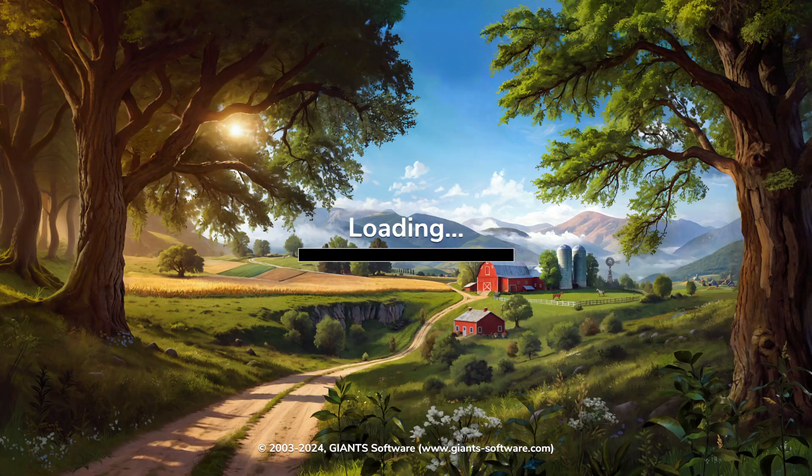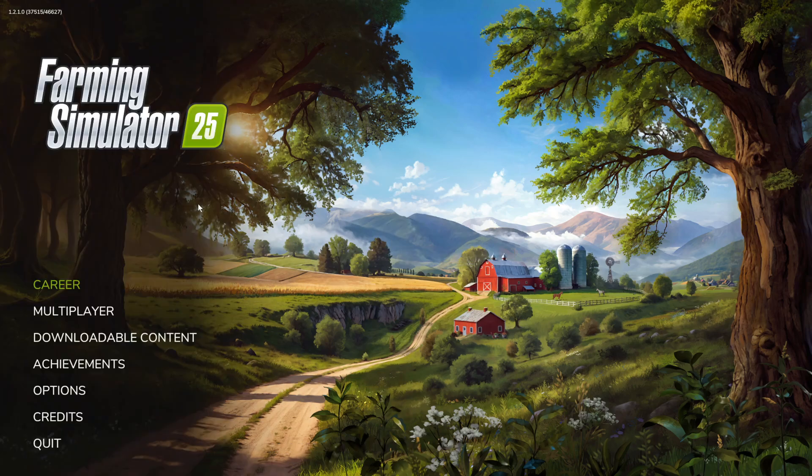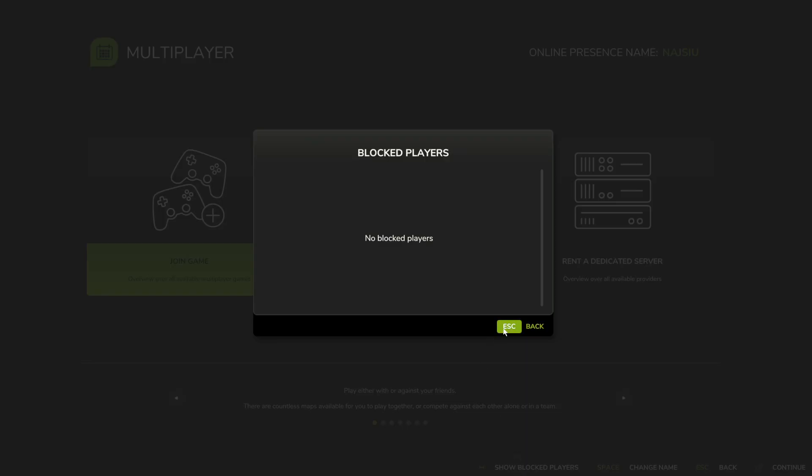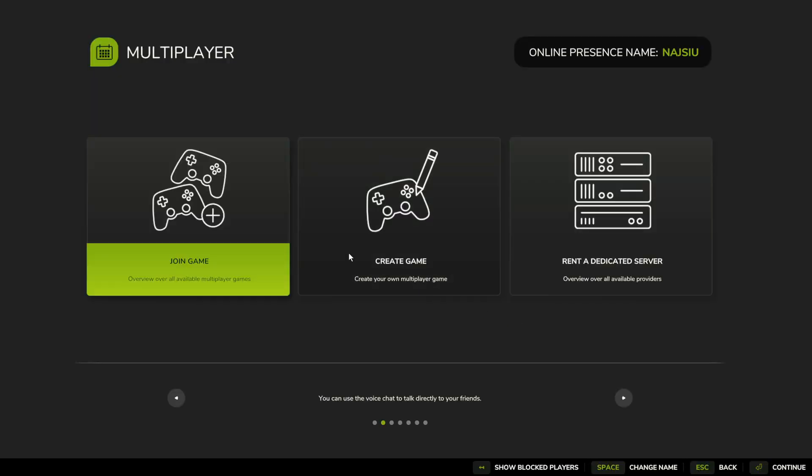We can also try to quit the game to the main menu and select Multiplayer to see if there's a friends list there as well. Right here we can join or create a game, and on the bottom panel there's also 'Show Blocked Players,' but there's no friends list in the game currently.